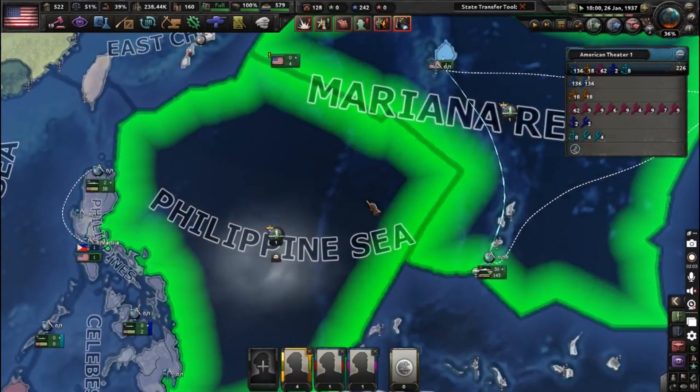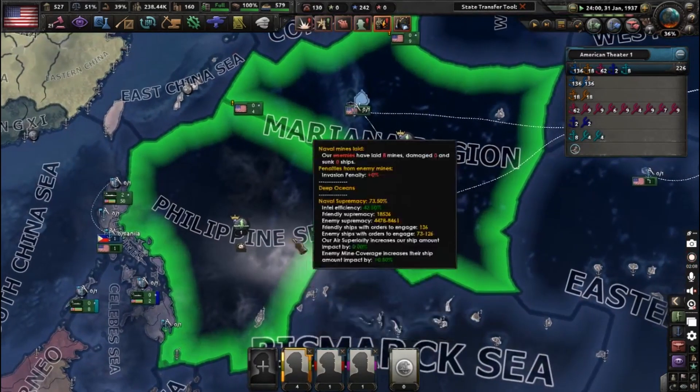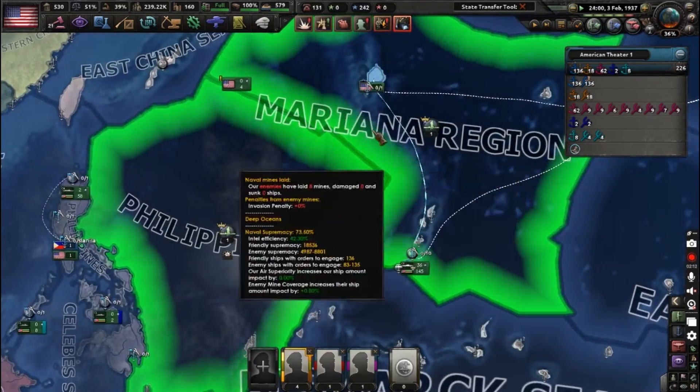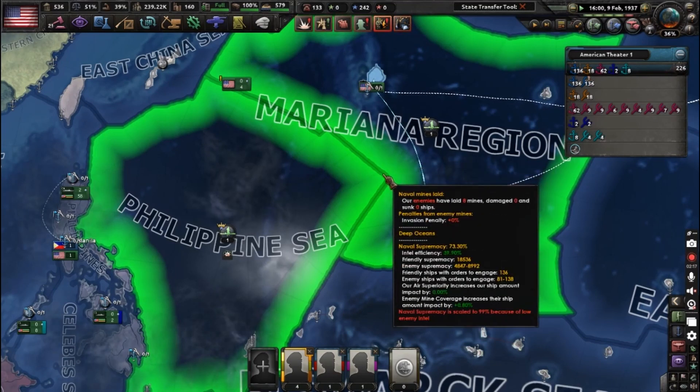As you can see, we do have naval supremacy just by having our fleet on naval invasion support — not actually a strike force or patrol. They're just sitting in harbor on naval invasion support, causing these two tiles to be completely dominated by our naval supremacy. Very useful tip.